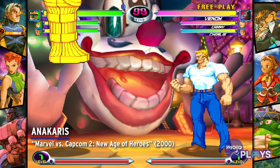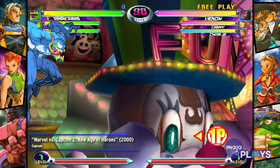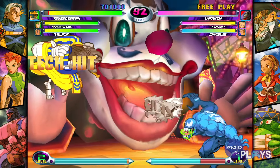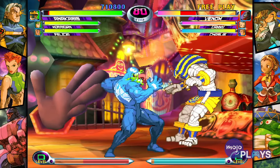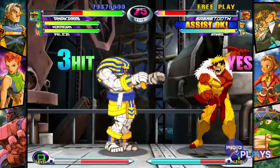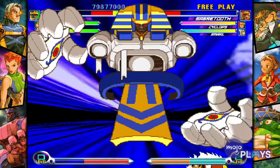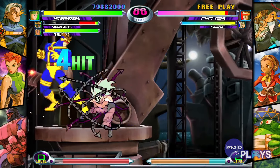Anakaris, Marvel vs. Capcom 2, New Age of Heroes. Is it crazy to say that Anakaris might have the best hyper combo in MVC 2? A lot of the MVC 2 roster has some great hyper combos that can steal wins or wield some great utility — looking at you, Cable, and your spamming hyper viper cannon. But Anakaris can temporarily change the game by turning himself into a boss character. Our undead pharaoh will fall into the background and allow you to mash buttons just to flail his hands around. There's something really amusing about watching your enemy get smacked around like a rag doll.